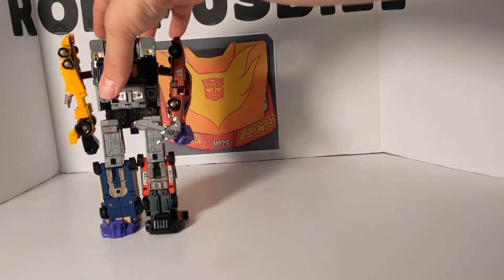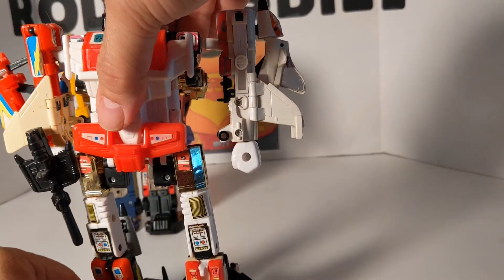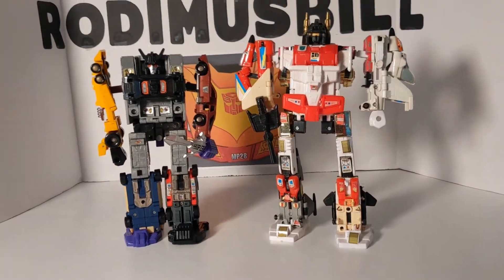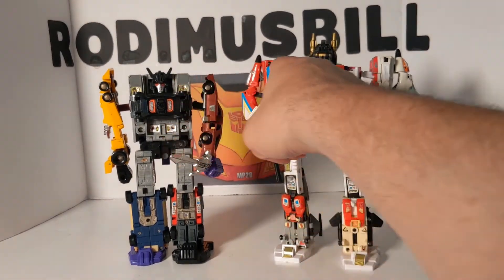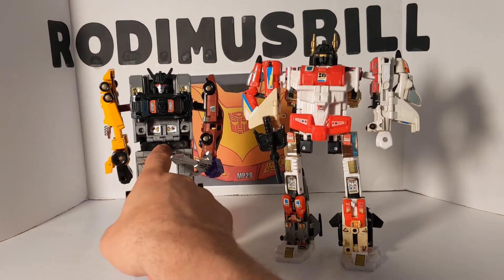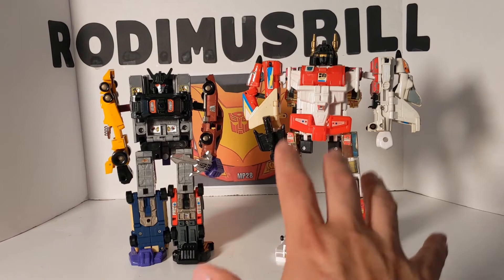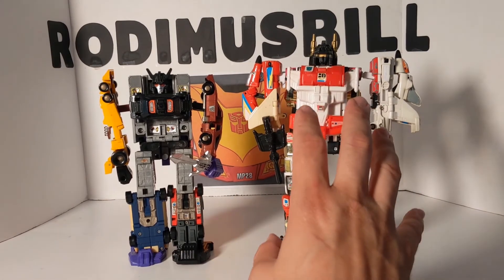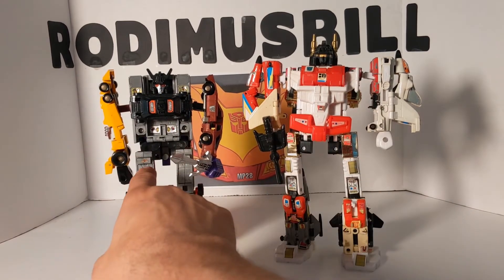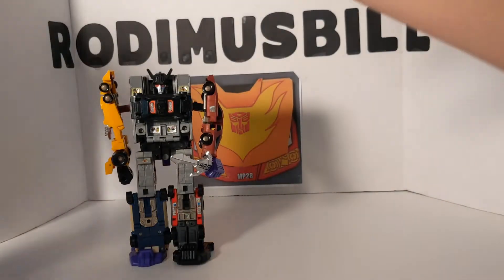Menasor was Superion's counterpart, so let's bring in Superion to compare. Look at the size difference — Menasor is definitely way shorter than Superion. Menasor has that one little piece to cover the leg gap, while Superion doesn't. Superion is to me the better figure overall, though Menasor is nice and tight while Superion is all over the place. But I still like Superion — he's my favorite.